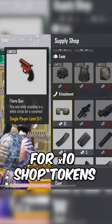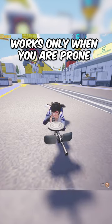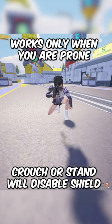You can purchase this gun shield from the supply shop for 10 shop tokens. The gun shield will only work when you are prone — if you crouch or stand, it will disable itself.